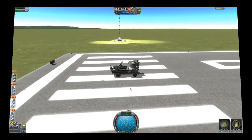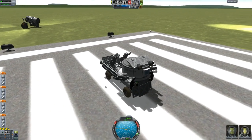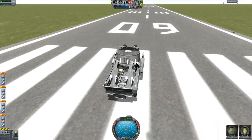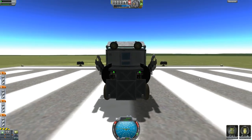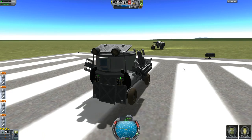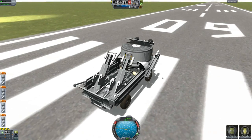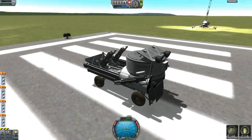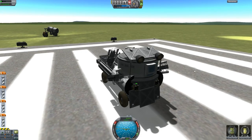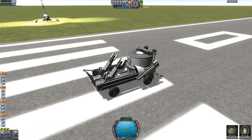Hey guys, welcome back to another Kerbal Space Program showcase. Today I'm continuing my showcase with the missile truck by Manseaman. This is a pretty nifty truck, fully equipped with lights in the front, a couple of power packs, some solar panels, and four rockets. Two of the rockets are far range, reaching up to 250 meters, and two are short-range rockets in the front that range around 50 meters or so.